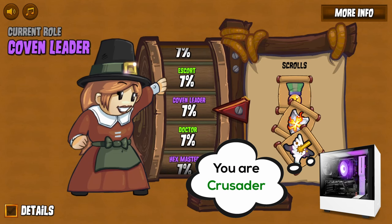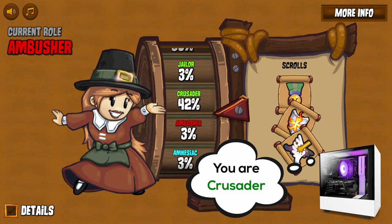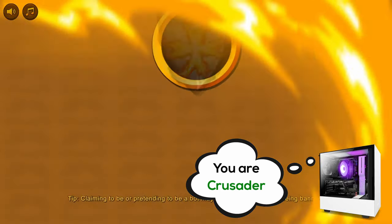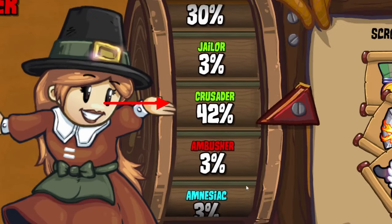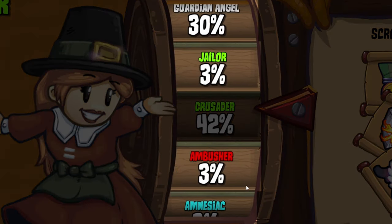As you might have guessed, the Town of Salem game running on your device already knows what your real role is before you actually get to see it. This animation is used to bring suspense before it is revealed. So the slot that the animation will inevitably land on is set to the role you are getting. However, these other fake slots do possess multiple clues about your role as well.